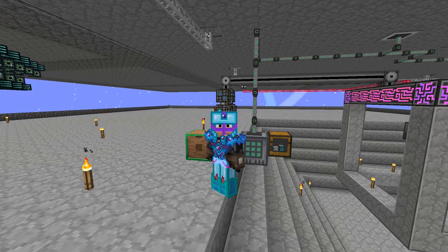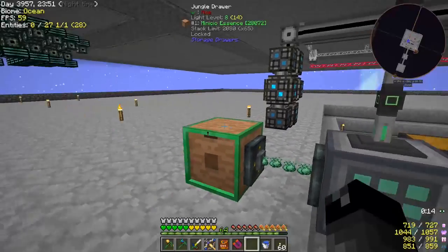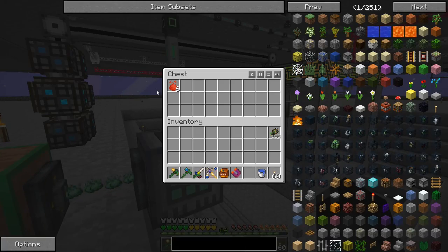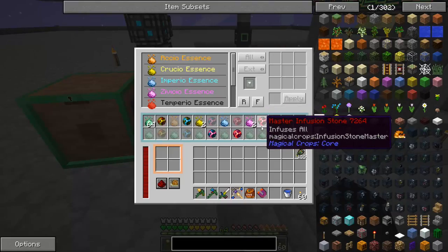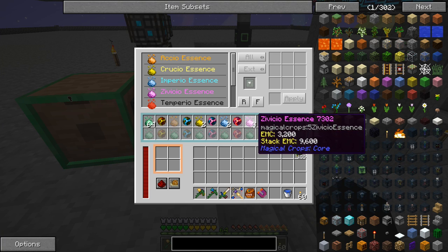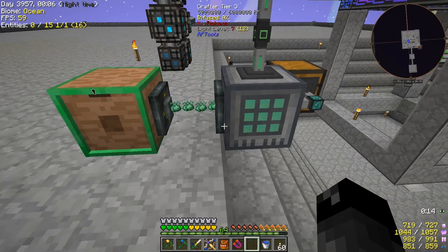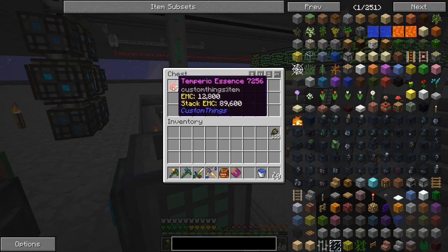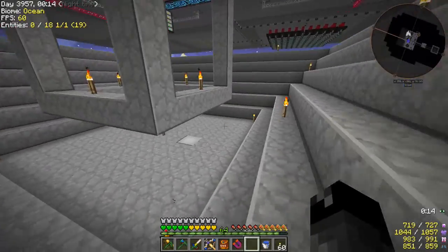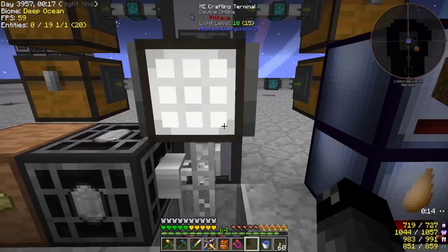What's up everybody, welcome back to another episode of Project Ozone 2 Kappa Mode. So I'm currently in the process of making up a little Temperio Essence. Not a whole lot, just a little bit. We need one more piece and we're three quarters of the way to our next piece. We just need seven of this Temperio Essence, getting that RF Tools Tier 3 Crafter to do that automatically for us.